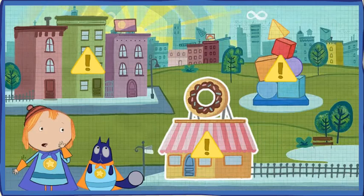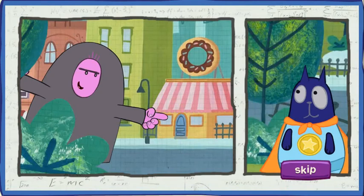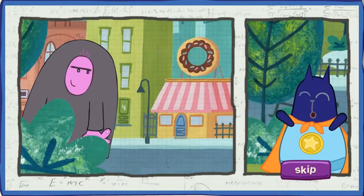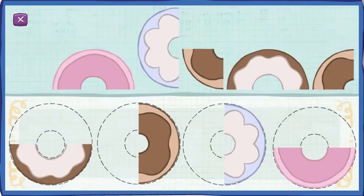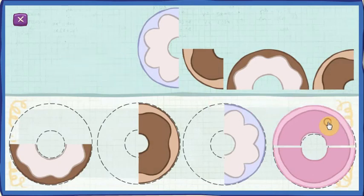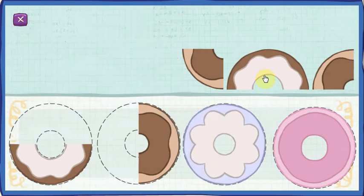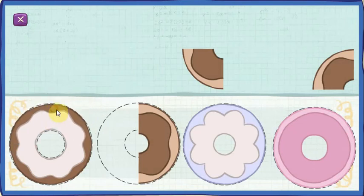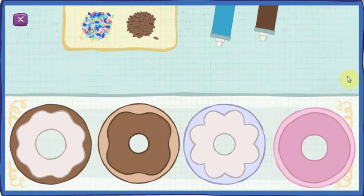Looks like there's trouble at the donut shop. Next stop, Matt's Do's and Donuts. Not the donuts, no! The arch villain turned all these perfect circular donuts into arches. Still tasty, but wrong. Put the donut pieces back together. Those two half donuts made one whole donut. Those match. You fixed the donuts!